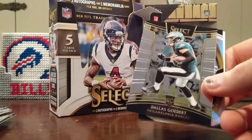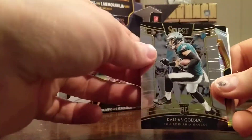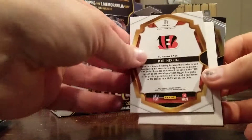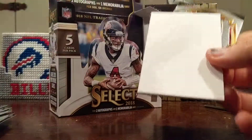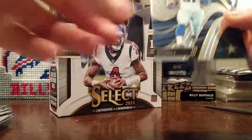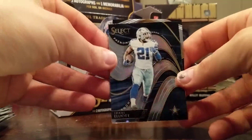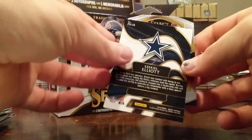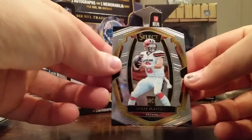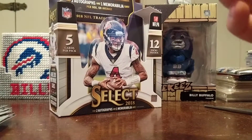David Johnson, another Dallas Goedert rookie, Joe Mixon Prism. Decoy. Zeke action — I like those inserts, I really do. And Baker Mayfield rookie.